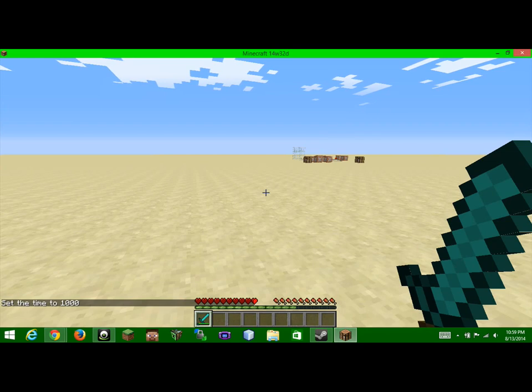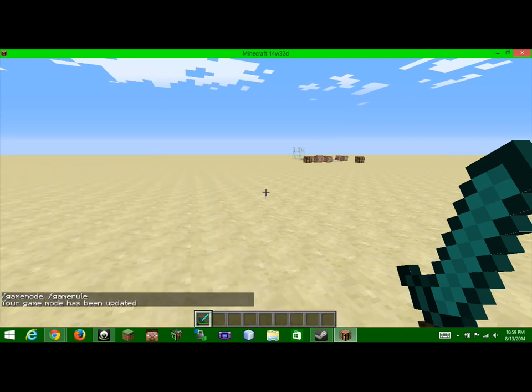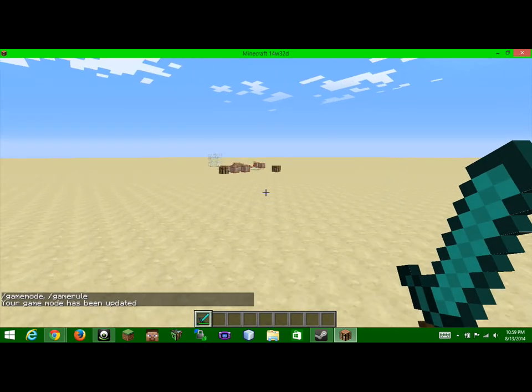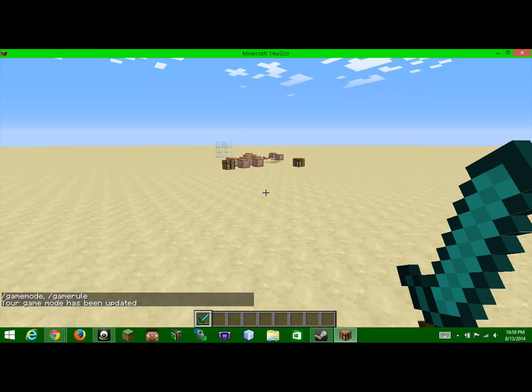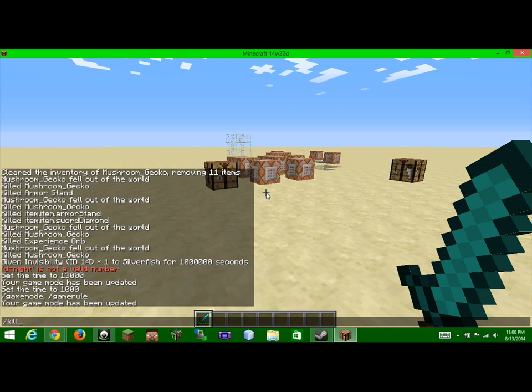Hey guys, MushroomGecko here, and welcome back to another Redstone Commander. Let's go to game mode 1. Right there you just saw a walking dead crawler. First let's kill at E type equals silverfish.